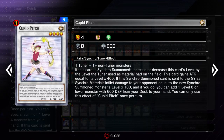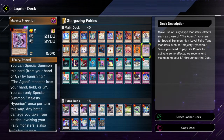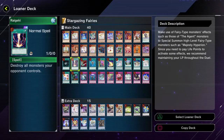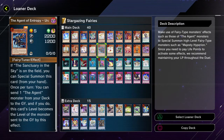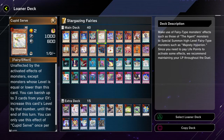It's mostly just going to be used as a target for Diviner of the Herald, and I'm glad they gave you pretty good targets for it. This one can be sent via Diviner of the Herald in order to destroy a card on the field. It does target though, which makes it a little bit worse, but it's still really good. And then Cupid Pitch is a Cupid synchro monster — it's another level manipulator, so it can be used for further plays. It's also a tuner, so that's pretty cool.